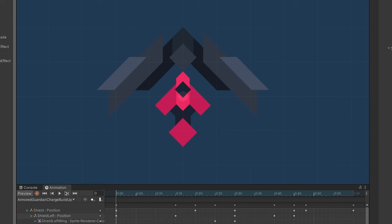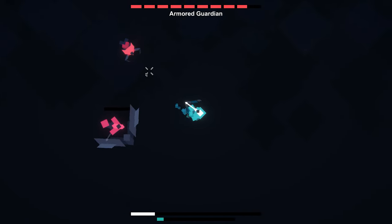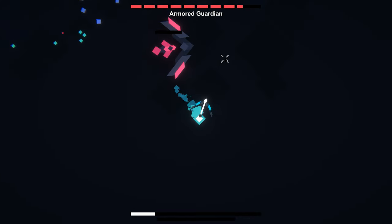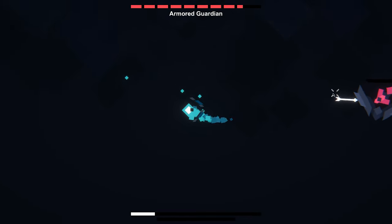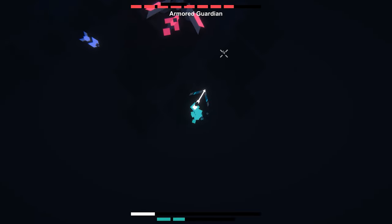First I gave the boss a new animation for his charge ability so it's easier to tell when you should avoid him. And on top of that the charge is more aggressive and faster. This is way better already. Still, it is pretty easy to avoid this ability by just circling around the boss.